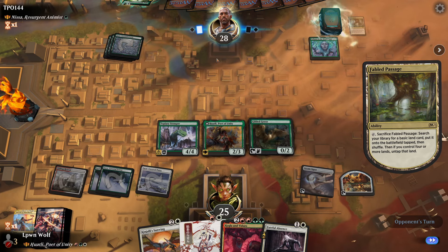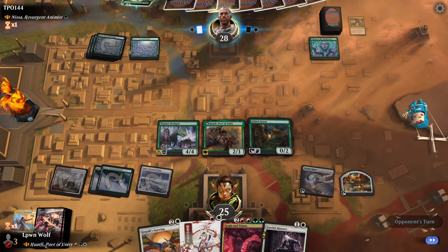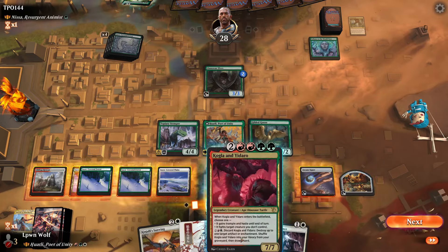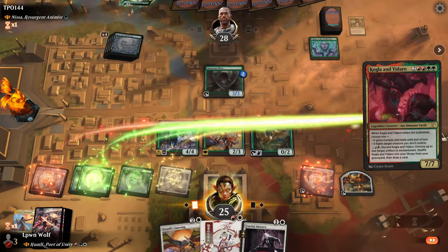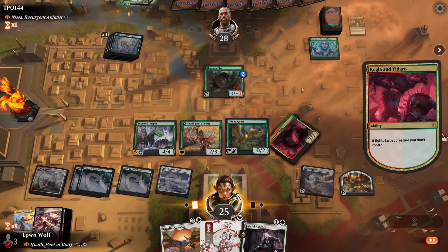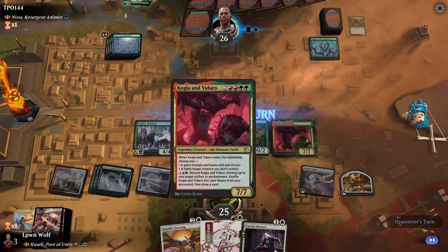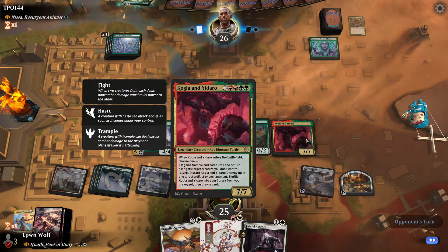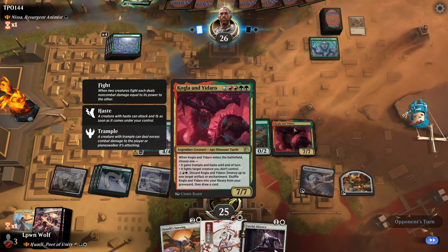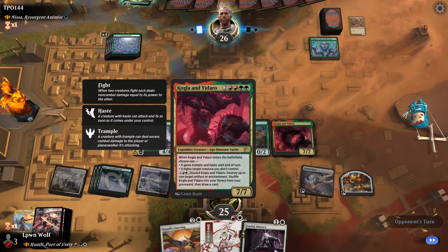Mono green, when you're facing it, is probably one of the safer colours to face — they don't have the ramp, they're not really disrupting you, they're not really taking out your creatures very easily. So let's go for the big boy, have it fight the Llanar elves, get rid of their blocker and just swing in. Having a 7-7 on the field against a green opponent without any defence is probably the better way to go there.